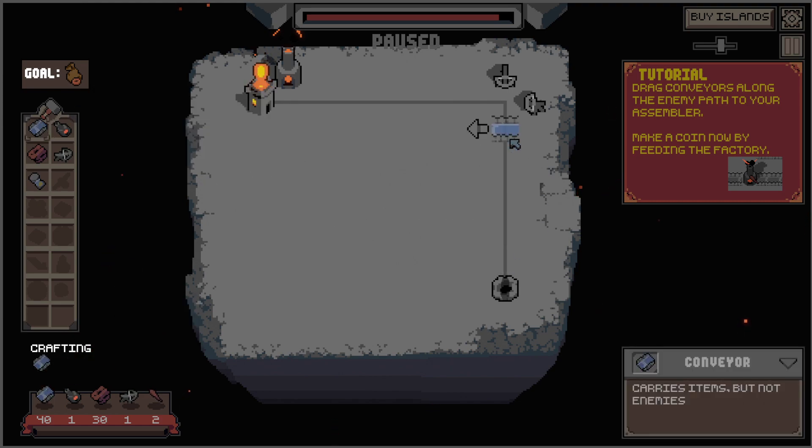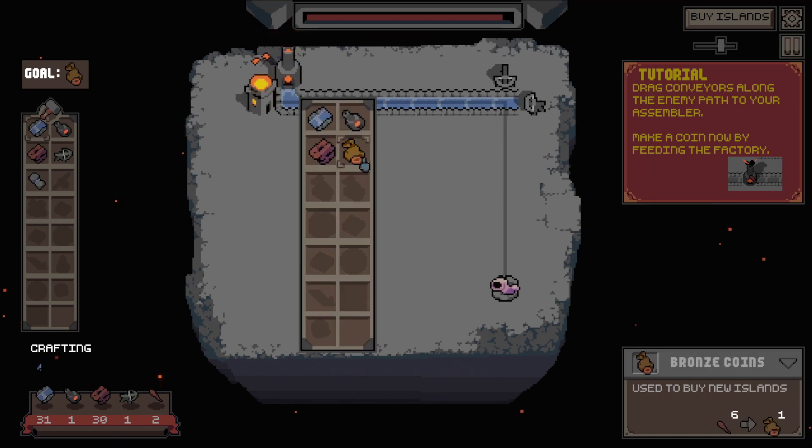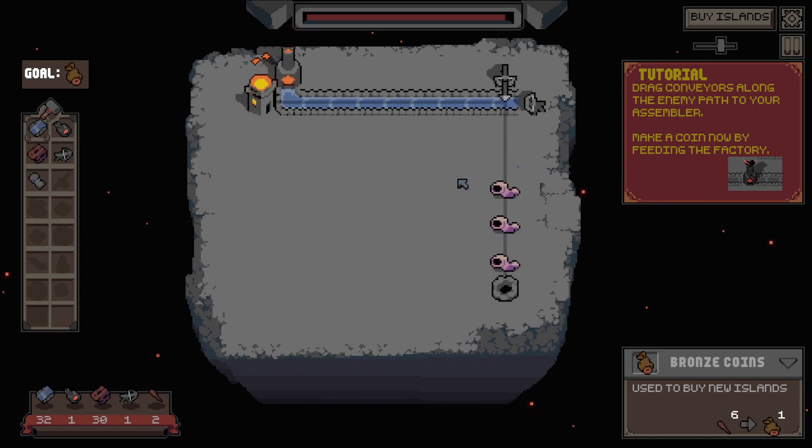So I want to drag these guys along the enemy line — dong dong dong — along the enemy line. And then actually like this. There's a curve. Got it. Drag conveyors along the enemy path to your assembler. Make a coin now by feeding the factory. All right, do I just wait? I guess I just wait, right?